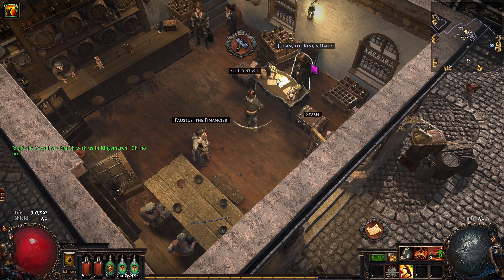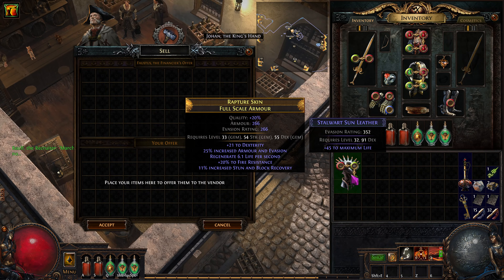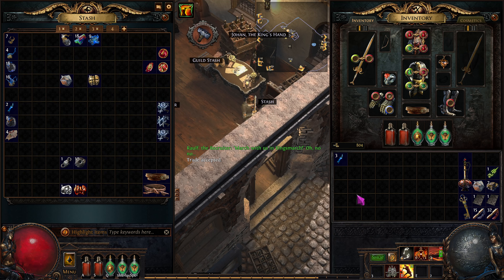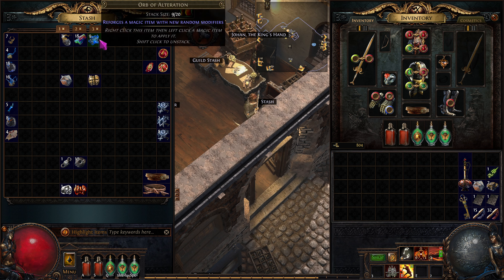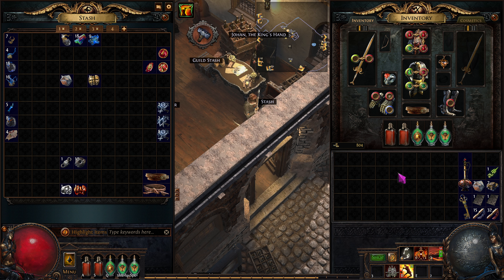Let's sell some stuff off and see what's going on with our place here. The Path of Building link will be down below and it will be updated with whatever the end result is here — so it should be up to date after this episode. We're in good shape; we're going to be making another chaos off of these. We've been selling them on the trade market by putting items in the premium-tab-free stash, and selling even without a premium tab still works — pretty cool, actually.